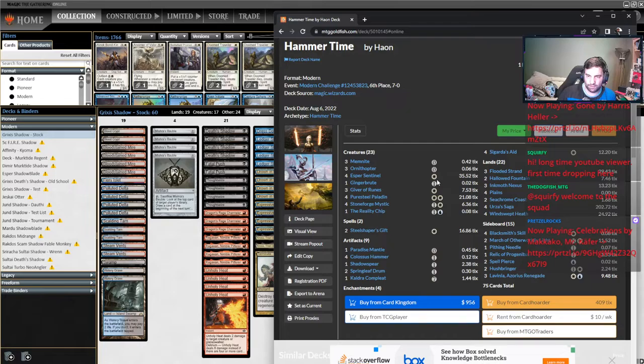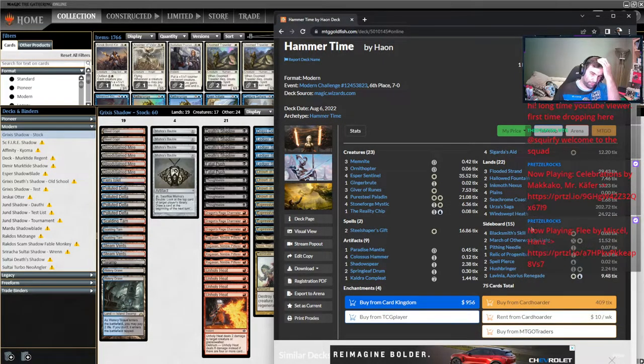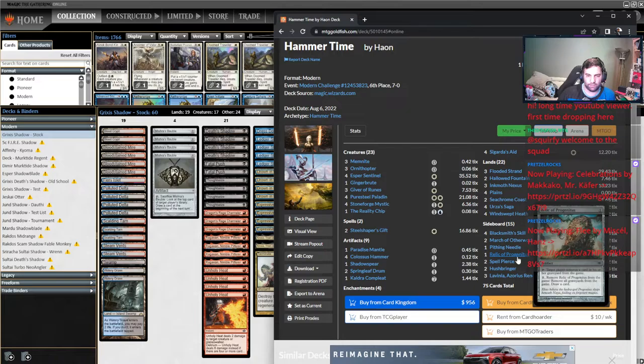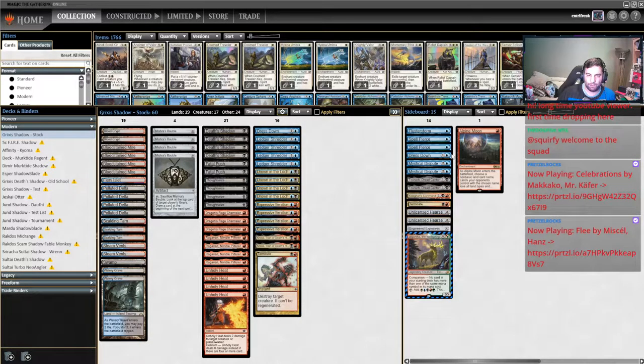This list has a blue splash for some Spell Pierces — we don't really care about Lavinia. Let's talk about the sideboarding. We'll go from their side and then go into our side about how we should be counteracting what they're boarding in. For most Hammer players, you're going to see things like Blacksmith's Skill, March of Otherworldly Light coming in pretty aggressively, sometimes Spell Pierce and Relic. Blacksmith's Skill and March are the bigger pieces to be considerate of. Relic can be a little annoying, and Sanctifier en-Vec is a very popular one that can come in.